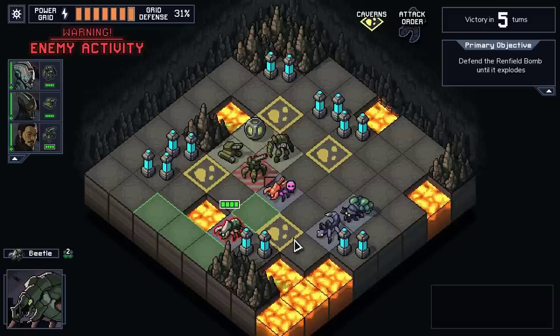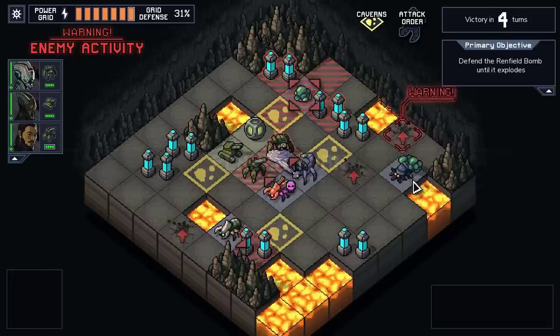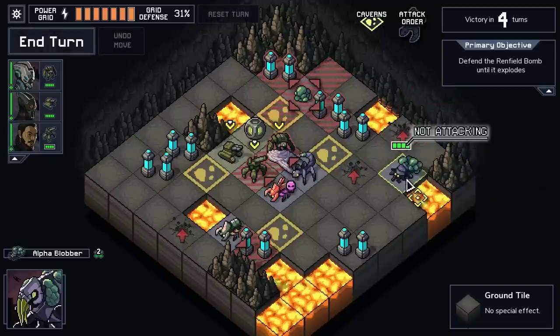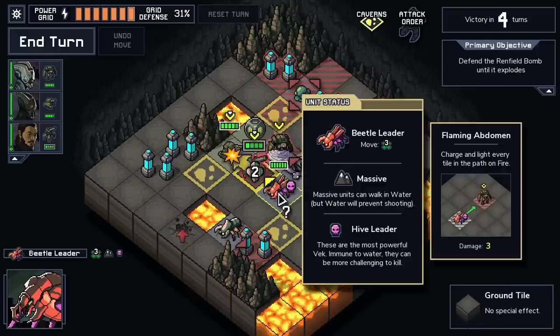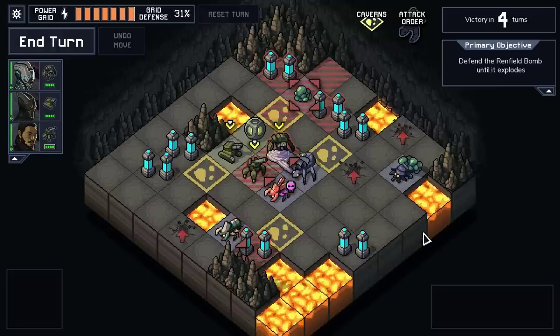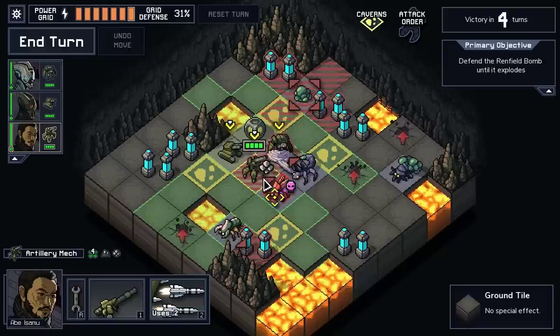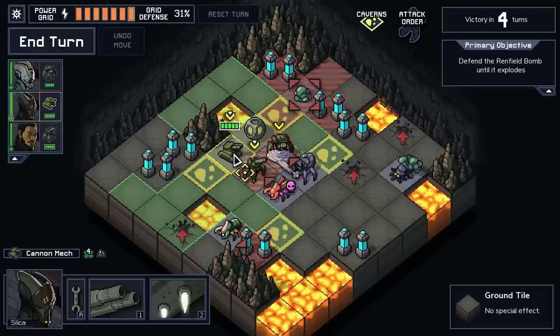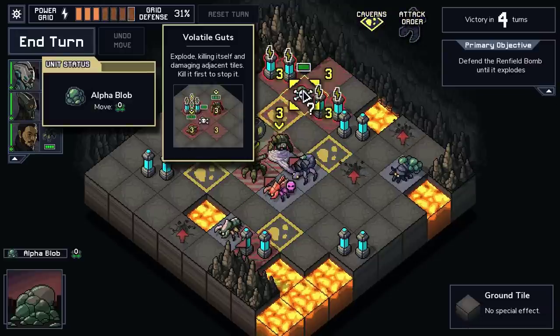What are we dealing with here? We have a boss charger. We don't know what this thing is - is this thing throwing grenades? That's not a good time. The Alpha Blobber - throw a massive blob that will explode, that doesn't sound good. The beetle leader charges and lights every tile in the path on fire - he's going for power cells. So we have a pretty nasty start here. We can just punch this guy, but that doesn't actually solve the problem, because he's just going to attack and then we have three more Vek spawning, and this blob is going to come over here and explode. I have a feeling our artillery is going to need to handle this. I don't know if this thing still explodes when it dies - I don't think it does.